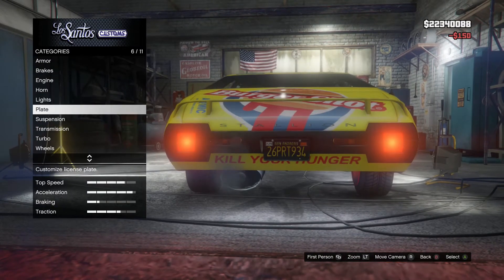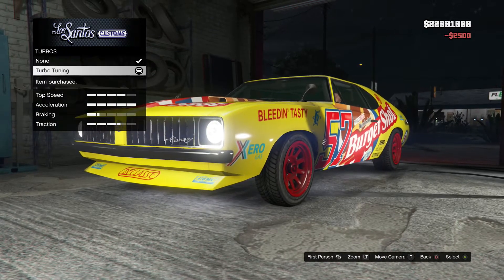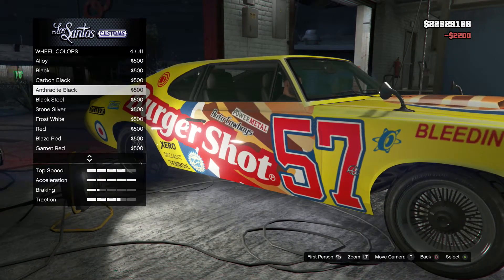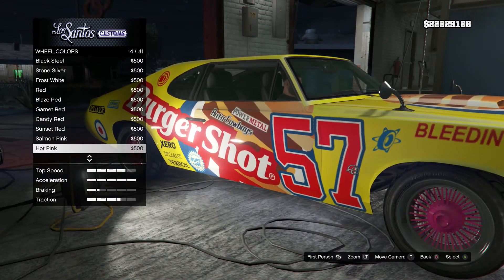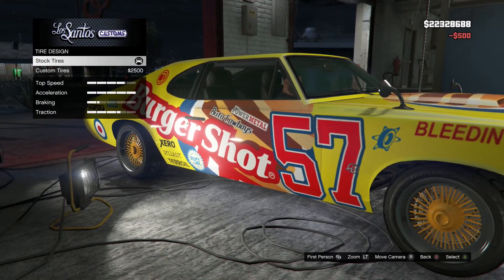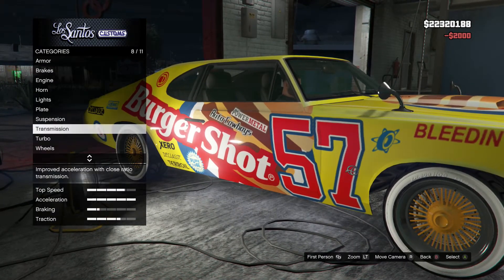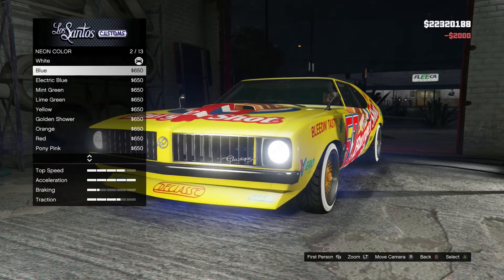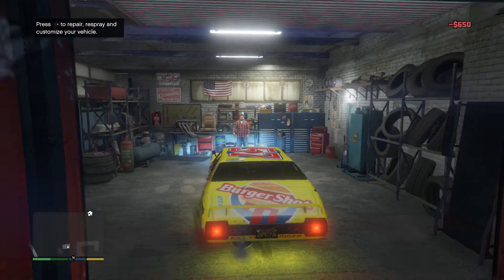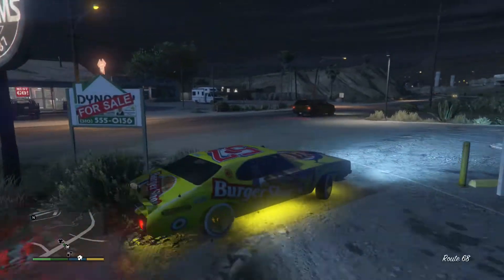With this car you can't actually re-spray it, which I don't mind because I'm quite bad at re-spraying cars anyway. We're going to keep the yellow theme going, so we'll try to find a yellow here. Custom tires, bulletproof tires, then orange tires. Just for the joke today we're going to put a neon underglow on it. Those are the little modifications you can get for this car — it's a pretty awesome car.